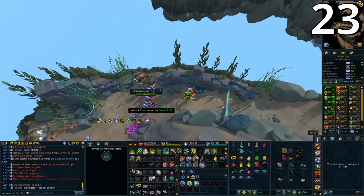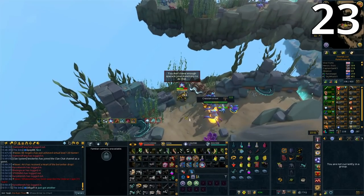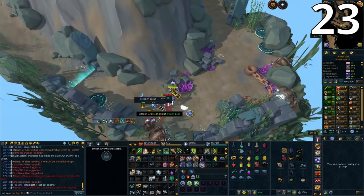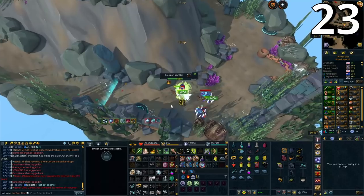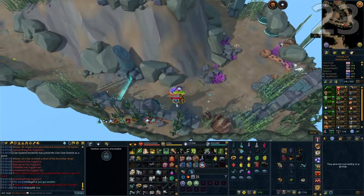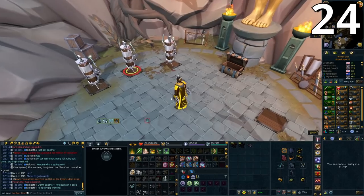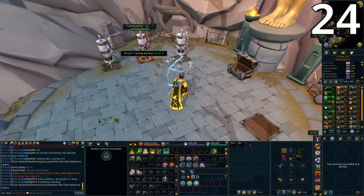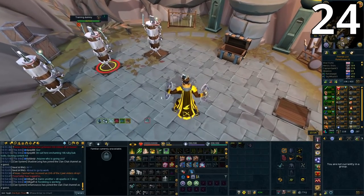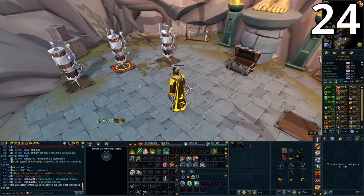Equipping Chinchompas on range in Evolution of Combat doesn't just apply AoE to auto attacks — it works on all your abilities too. This means you can apply multiple Combusts to targets, multiple Snapshots, and deal massive AoE damage. This is incredibly useful for clearing elite dungeons quickly with range. If you have Greater Ricochet, you can also get a lot of adrenaline quickly by using a Hydrix bolt switch — one ricochet can give 33 adrenaline or more. Onyx bolts can also get multiple procs in one Greater Ricochet.